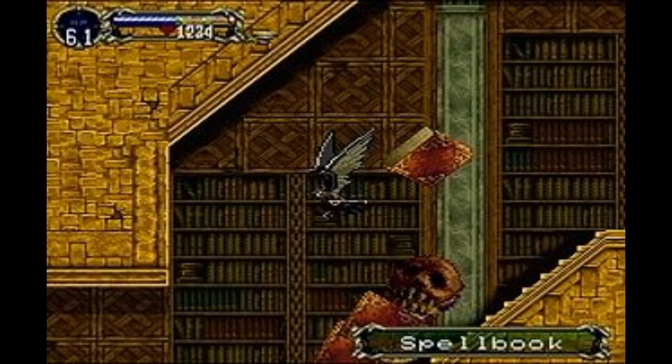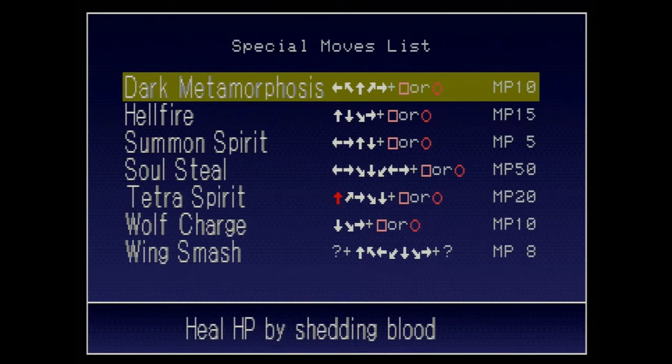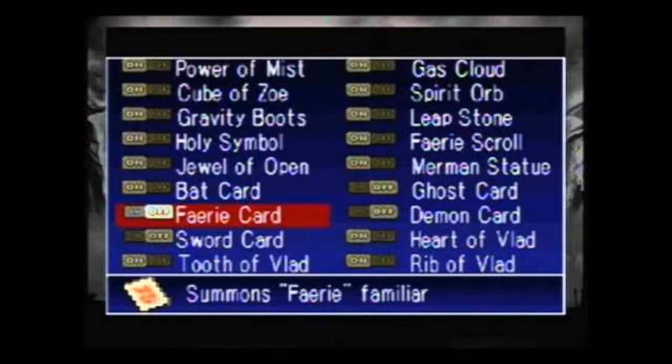You can transform into a bat, a dog, and two mist forms in order to traverse various areas of the castle. As you battle Dracula's minions and mini bosses, there is a combo input spell system — you can do a variety of special moves if you input the correct button sequence. There are also toggleable artifacts that change the game; you can select which ones you'd like in order to perhaps enable a double jump, increase damage, or summon various familiars.